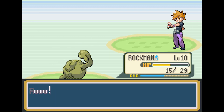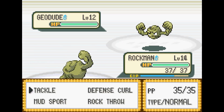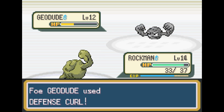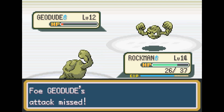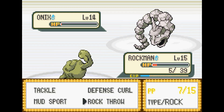We hit level 10, and we have Brock's Gym next. We grinded up to level 14, and now it's time to face Brock. We have a slight level advantage and we also have Rock Throw. Rock Throw doesn't have that much PP and it's not very effective, so we're just gonna save those for Onix as we tackle away Geodude here. We can't really hurt each other that much, so it's a really long drawn-out battle, as we spam Rock Throw on Onix and eventually take him out.